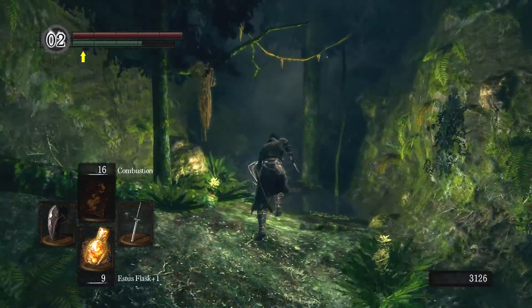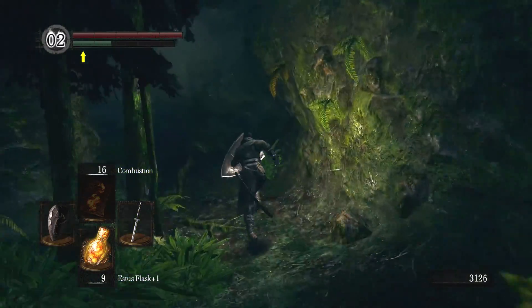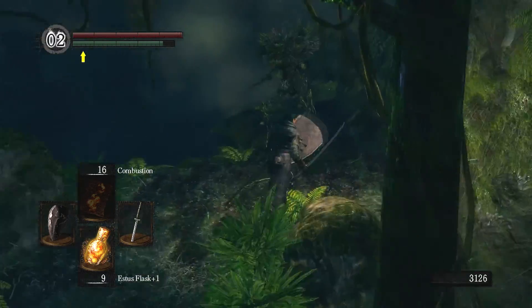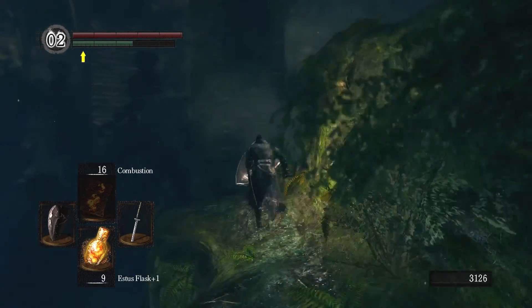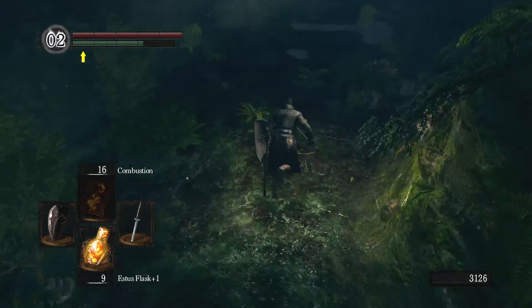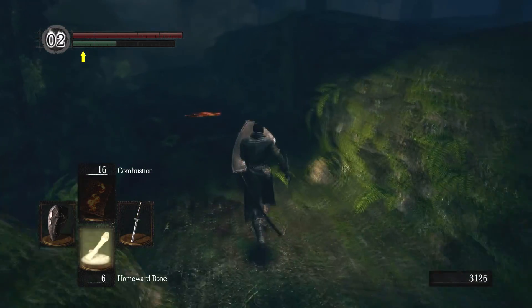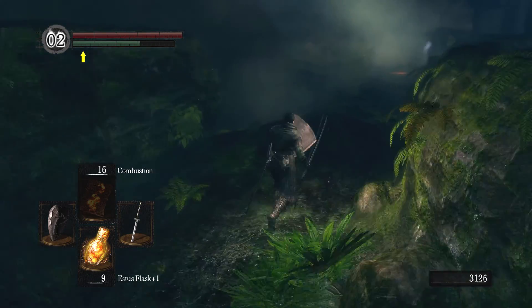So, there are a couple items that I want: the Elite Knight set of armor, the Grass Crest Shield, and if I can, I'll go take on Havel and get Havel's Ring. That will be a very excellent combination of stuff. And then I can just Homeward Bone out of this entire area. I got six of those — more than enough for what I need.